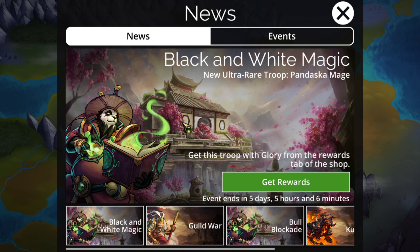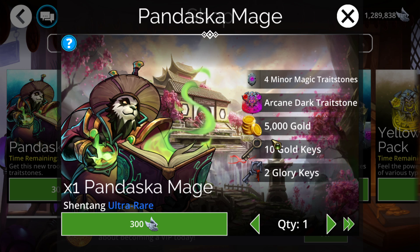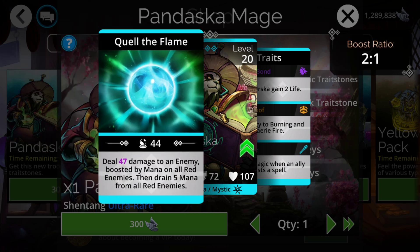Hello everyone, I'm Tassit and today I'm going over the Gems of War event objectives for the Black and White Magic event, in which the Pandaska Mage is added to the game. We've got red-purple arcanes coming in with it if you need to stock up. The troop deals damage to an enemy boosted by mana of all red enemies, then drains 5 mana from all red enemies — which is counterproductive to it needing that damage.